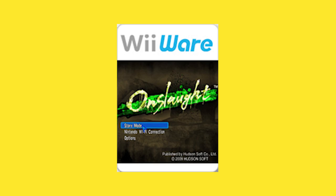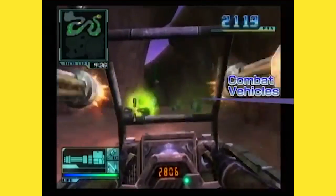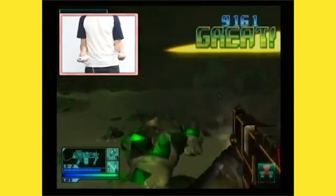Following that, we get Onslaught, which is a sci-fi first-person shooter by Hudson Soft. The player investigates a research colony that's been taken over by robotic insects. The game has 13 stages and a competitive multiplayer mode.